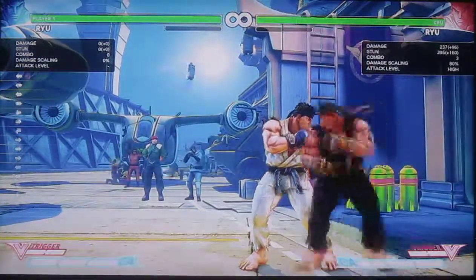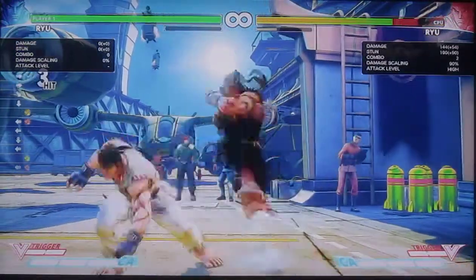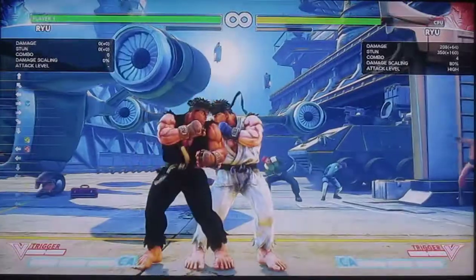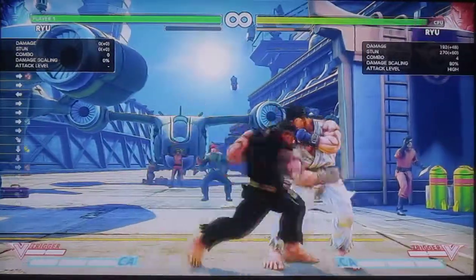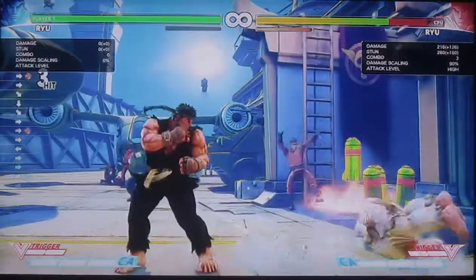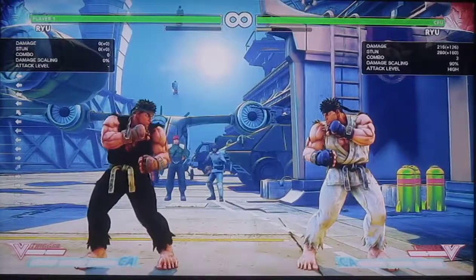Other ways to combo: his Solar Plexus. After that, you do a standing medium into a Hurricane Kick if they're standing, or a fireball, or you can just go straight into Shoryuken. It's really up to you — whatever the situation is, I leave it to your judgment.